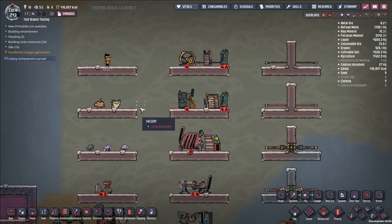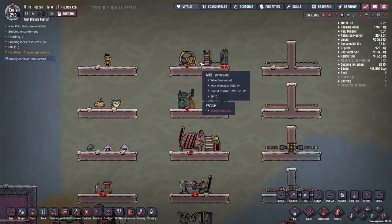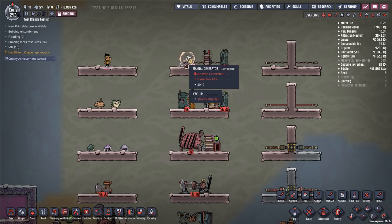We start off the game with manual generators, small batteries, and basic wires. These are all pretty limited, especially the manual generator. It's a building you build at the start so you can power your early game research to inevitably research something better. The major downside is that it requires a duplicant to operate it, and duplicants are pretty precious — they consume oxygen and food, require facilities, and have stress and morale to manage. Taking one and turning them into a 400-watt generator is kind of wasteful in the long run.